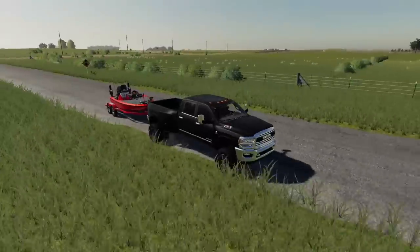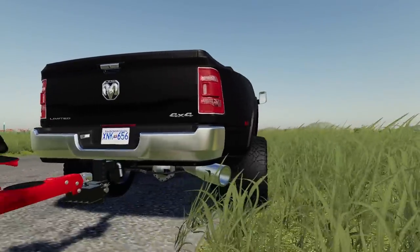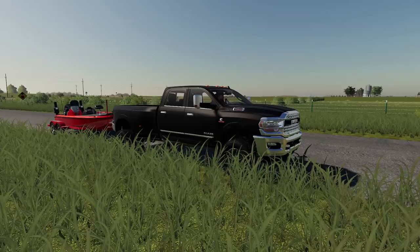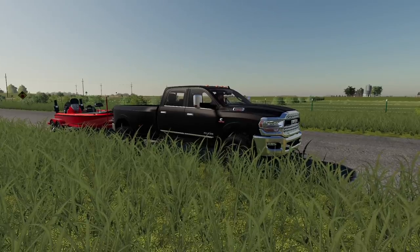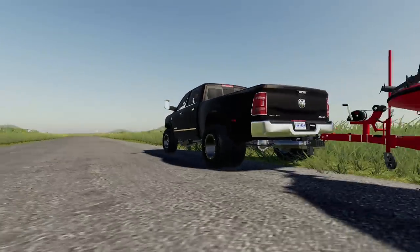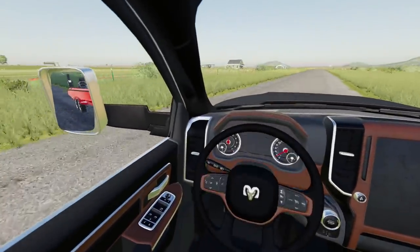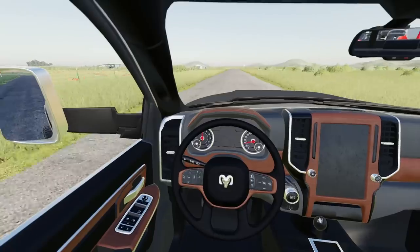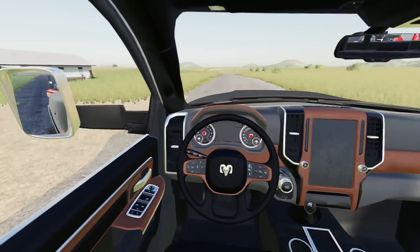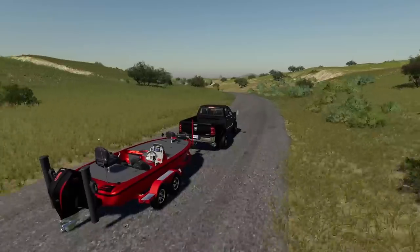I'm going to pull up on the side of the road to show you guys something about this truck. I have an adjustable hitch in the back so I can lower it for a more level ride, and I also have an airbag system on the front and rear so I can raise and lower the truck. It's as level as I can possibly make it with this boat, so we should be good to go. We're gonna throw some crankbaits on the dam and hopefully get some big bass.